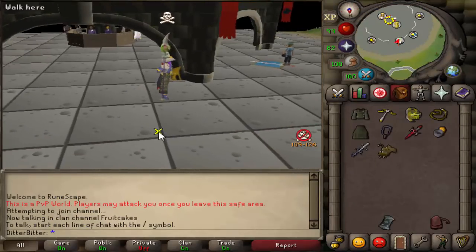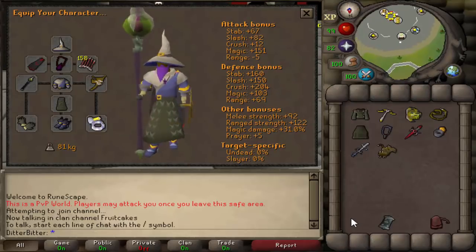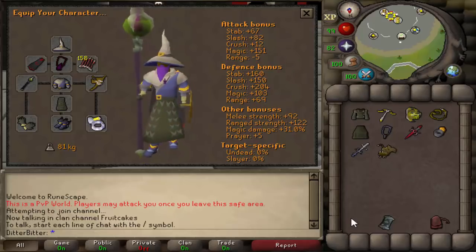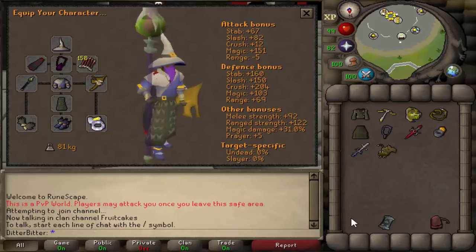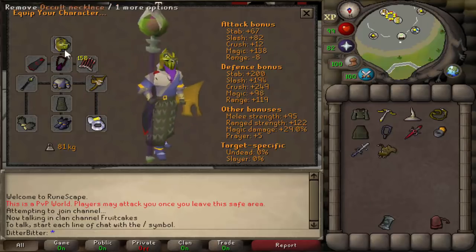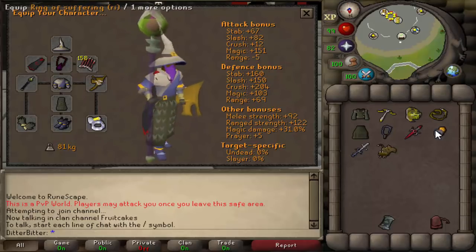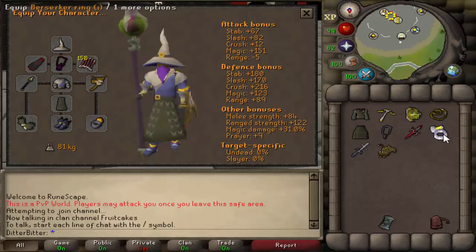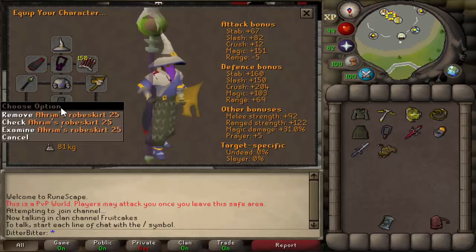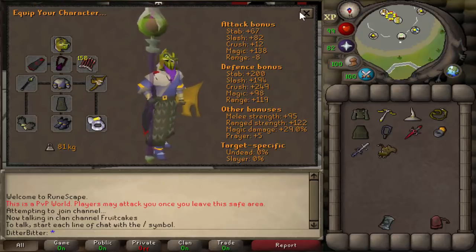What's up guys, and welcome back to another episode of Max Set from AGS. I know it's been a while since the last one, so if you've missed it, there's a link to the playlist in the description. The last episode was a Max Gear video, and this is the gear we're rocking with right now. Basically, we're trying to get rid of this Ancestral hat and get the Ancestral robe bottom, and then our set will pretty much be complete. We can trade out the suffering for the B-Ring and stuff like that when we feel like it. Right now we're just trying to get that Ancestral robe bottom, then we'll use the Serp Helm and won't be using the Ancestral hat anymore.